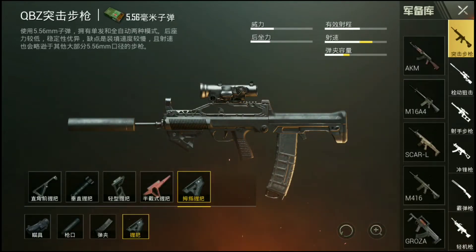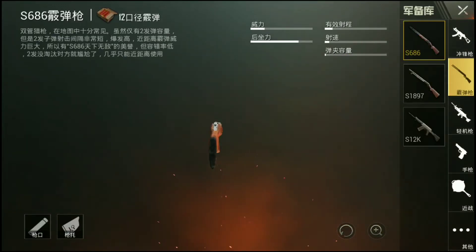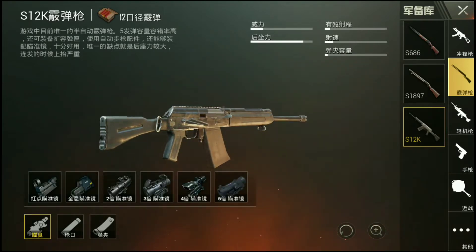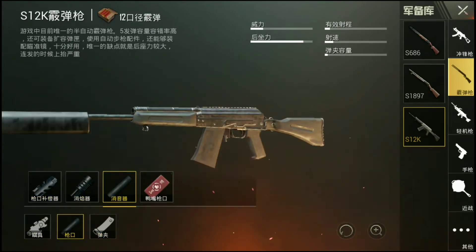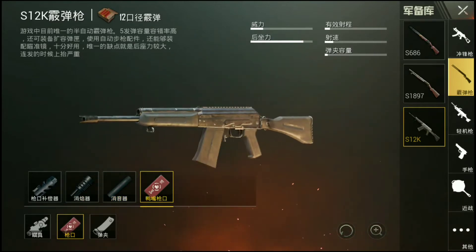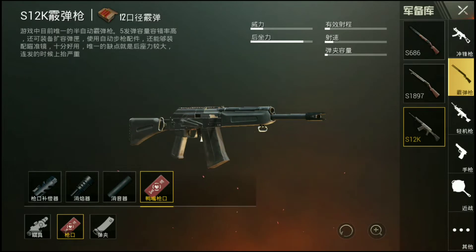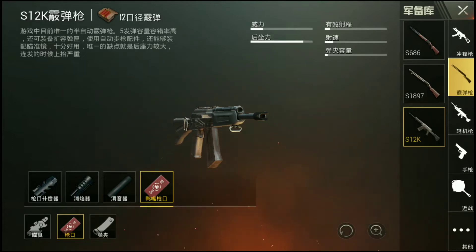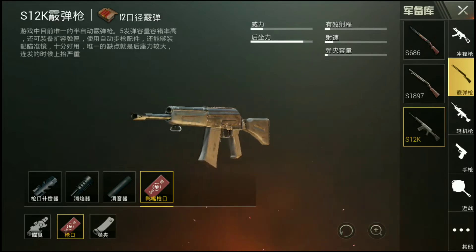We also have another feature: a new attachment for the S12K shotgun. The S12K is more of an automatic or semi-automatic shotgun. If you go to its attachments, you can have the AR suppressor, but you can also have this new one — I'm not sure what it is, it might be a flash hider. It's definitely something new, and since I don't speak Chinese, I can't read the description.